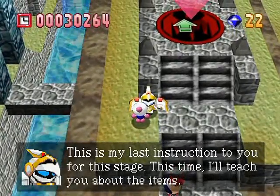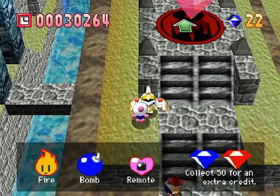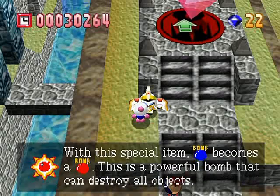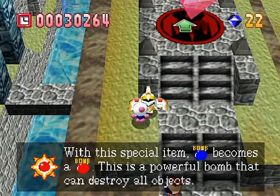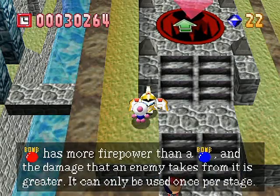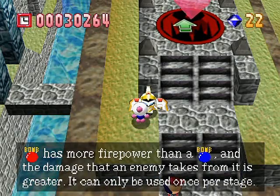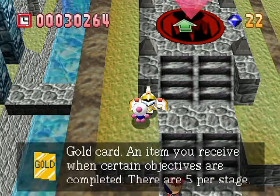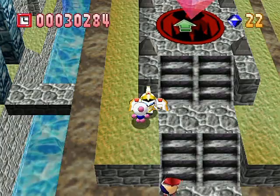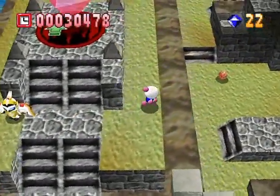Sirius: 'This is my last instruction to you for the stage — I'll teach you about the items. Remote bomb. It's 50, not 100! Bomb becomes a Red Bomb — this is a powerful bomb that can destroy all objects. Red bomb has more fire power and deals greater damage. It can only be used once per stage. Gold cards — five per stage — as well as health items, and you gotta collect them all to 100% the game.' I gotta get away from the slowdown now.